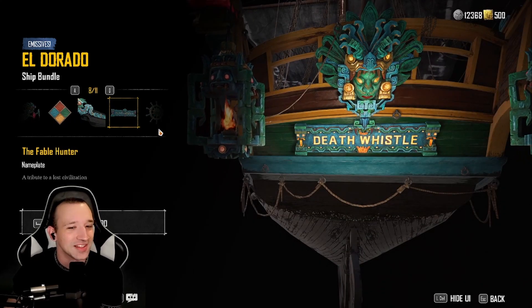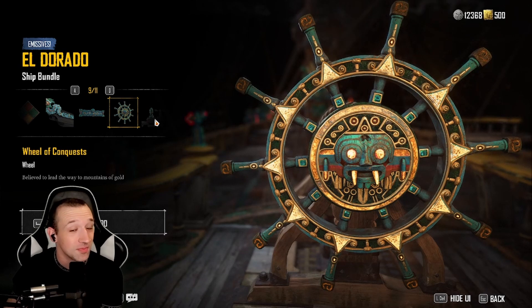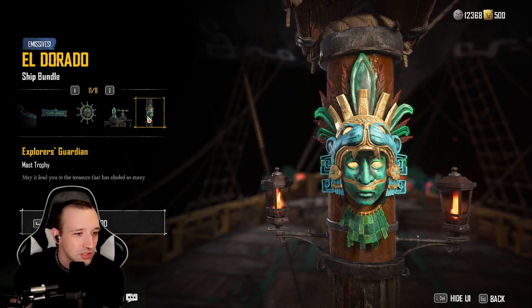Death Whistle — oh, that's a cool name for a ship, a cool nameplate. I like that. A tribute to a lost civilization. The wheel is very beautiful too. That's well done. It's just a little piece to the puzzle. Helm decor — hundreds have sought their favor and perished. That's pretty cool. I really like that. The trophy for the mast — may it lead you to the treasure that has eluded so many.